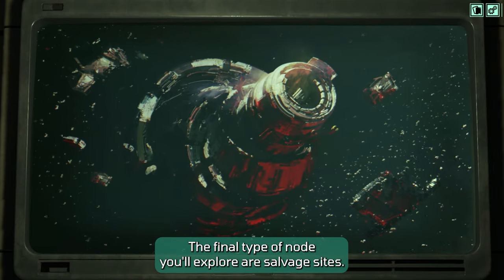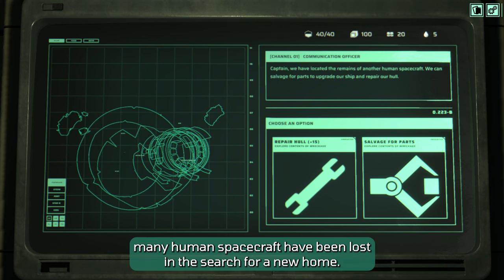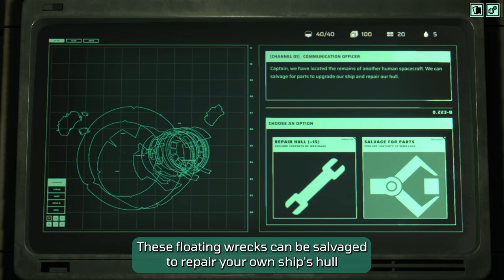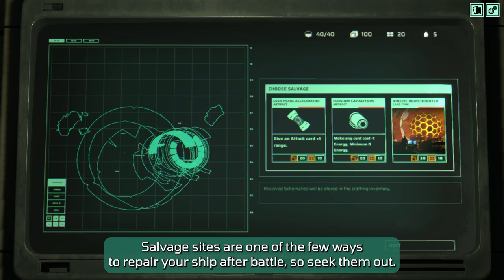The final type of node you'll explore are salvage sites. Unfortunately, many human spacecraft have been lost in the search for a new home. These floating wrecks can be salvaged to repair your own ship's hull, or to find new parts like artifact and card schematics. Salvage sites are one of the few ways to repair your ship after battle, so seek them out.